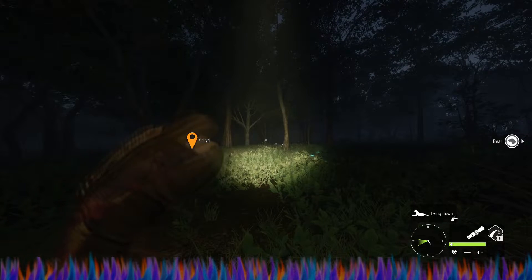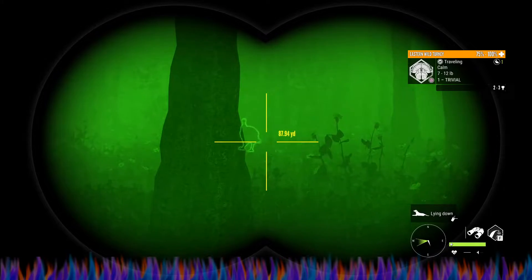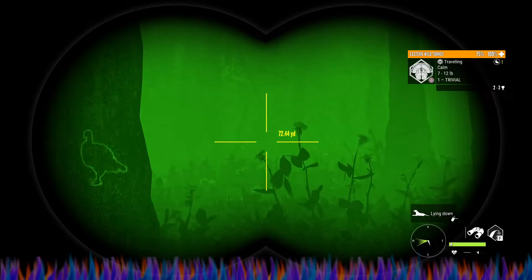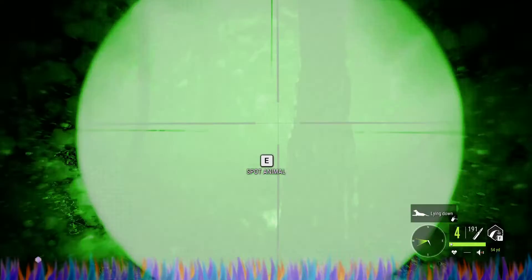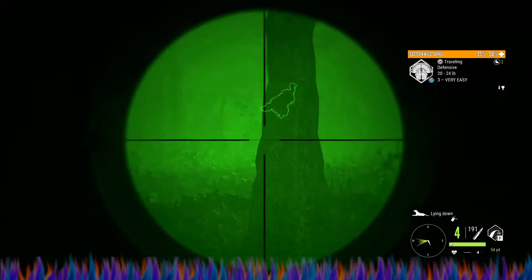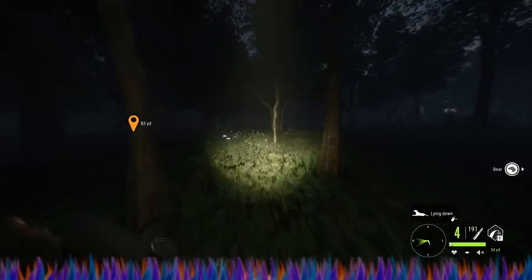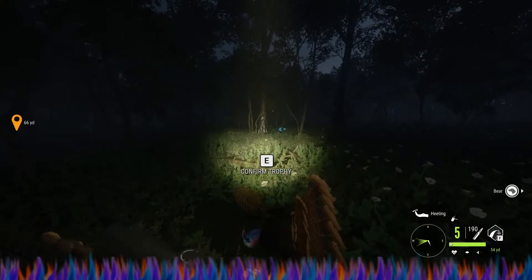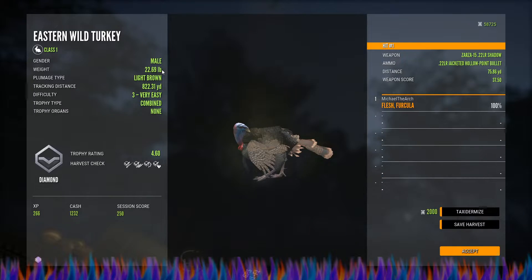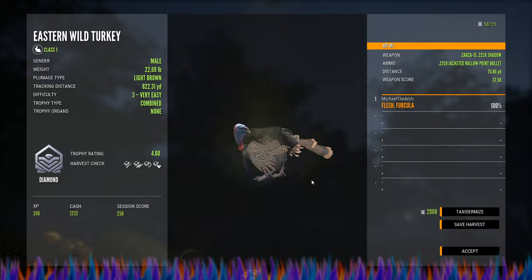We're gonna do some calls and see if we can get this one to come towards us. There — that's just a little level one female. There, there, there — all right, he's 74 yards out. Got him! We got our other level three — oh my gosh, that was a trick and a half. If he is a diamond, that is both Zarza 22s. Oh my goodness, he is — he is a diamond! Both of them have now got diamonds with the Zarza 22. I am super happy about that!